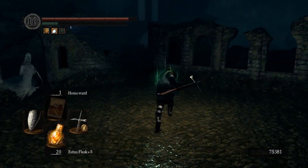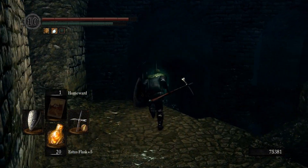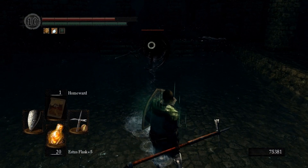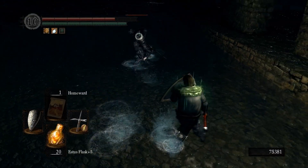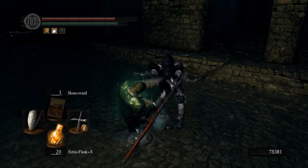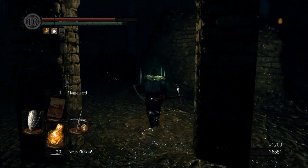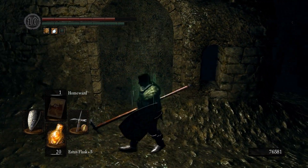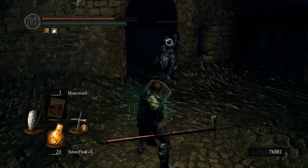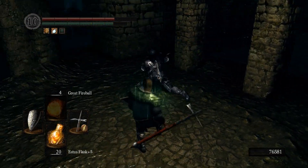If you have upgraded your pyromancy flame, great fireball or great chaos fireball are good. If you have joined the Chaos Servant covenant you can have the latter one. When you are fighting these guys, don't hit them when they have that black protection thing on — just wait patiently. Go behind them and backstab them. They are somewhat weak to lightning, so that's why I recommend a lightning weapon. Any weapon that lets you one-shot kill them with a parry or backstab is good. If you are confident go for parries, but I like to backstab them. If they use that black protection thing I usually throw a great fireball at them.